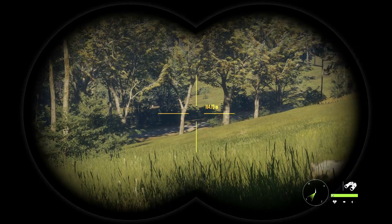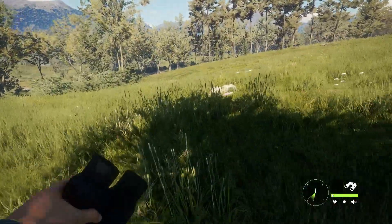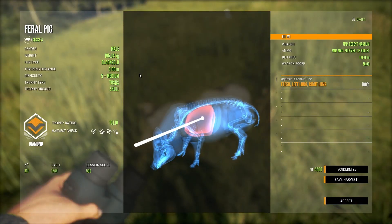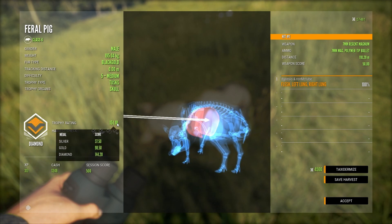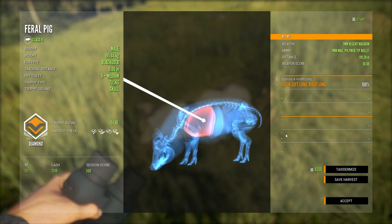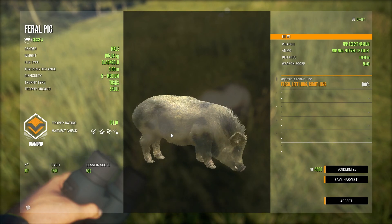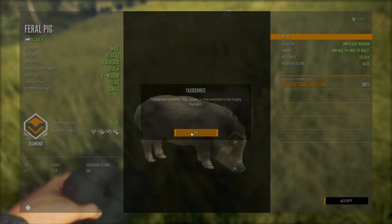I'm on the hunt live now for some new diamonds. We did have a monster diamond sicadir in the content creator weekend, but now I need one for my lodge. That is a diamond feral pig — it's a male, 195 kilo, black gold, level 5, clean shot. It looks amazing, so that's definitely going to go in the Tzatziki Safari trophy lodge.